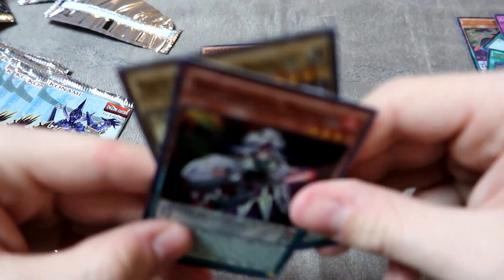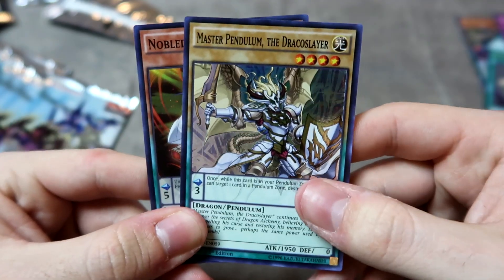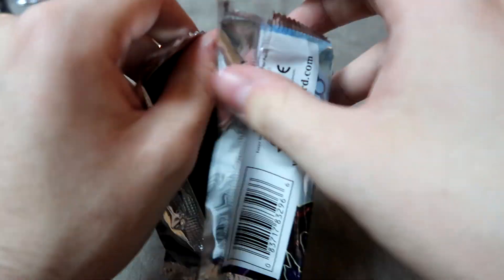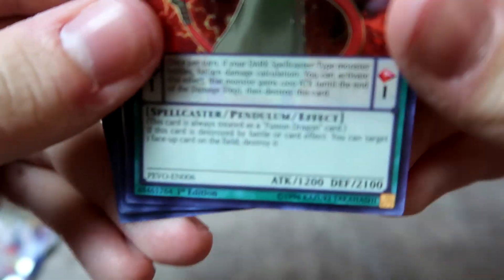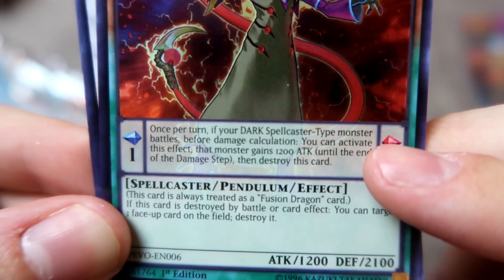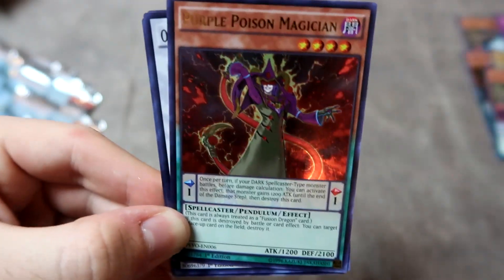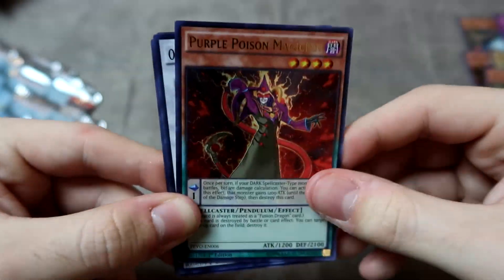Oaf Dragon Magician is definitely one we needed — we're going to be playing that. One of the better magicians. Also got a Master Pendulum, the Draco Slayer. I still miss the format where Draco Pals were like the hot deck — that was a great format. Another Double Iris and a Purple Poison Magician. This is one of the really good ones. Its pendulum effect can destroy itself from the pendulum zone to give a monster 1200 attack, and if it pops itself, it can also activate its second effect to pop a card on the field. Very powerful how they work in tandem. Also a Scale One — very useful, very good card.